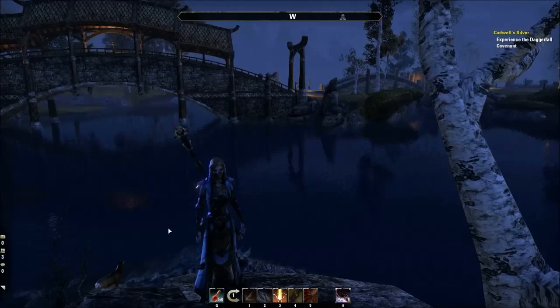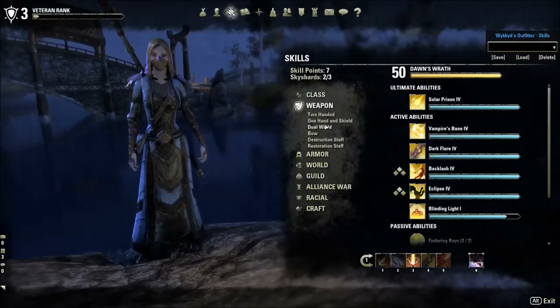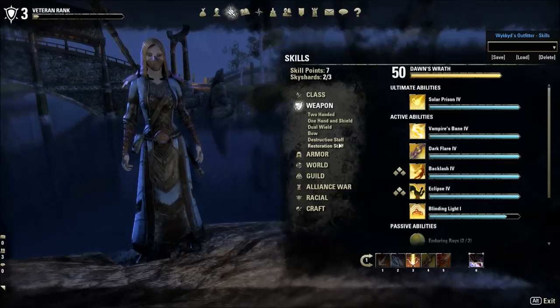To start off, the first factor: damage factor. Any ability found in one of the weapon lines is going to use weapon damage to determine how much it does. It doesn't matter if it's a two-handed sword attack or if it's a staff firing a fireball — they're both going to use weapon damage.